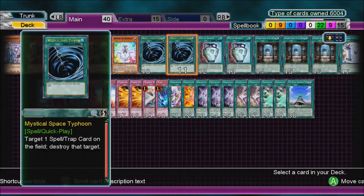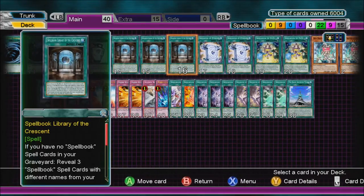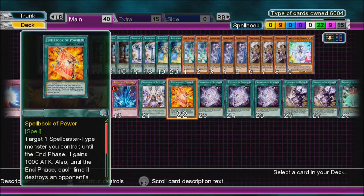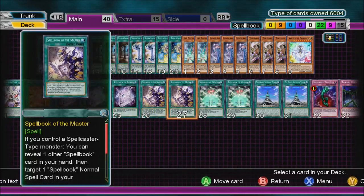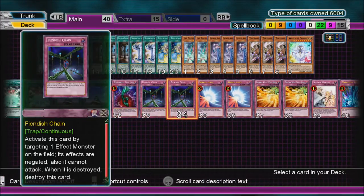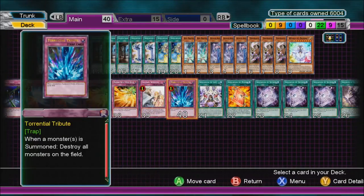And 22 Spells: two Mystical Space Typhoon, two Pact of Duality, three Spellbook Library of the Crescent, two Spellbook of Eternity, two Spellbook of Fate, one Spellbook of Life, one Spellbook of Power, three Spellbook of Secrets, two Spellbook of the Master, two Spellbook of Wisdom, and two The Grand Spellbook Tower. Nine Traps: two Bottomless Trap Hole, two Compulsory Evacuation Device, two Mirror Force, two Phoenix Wing Wind Blast, one Solemn Warning, one Torrential Tribute.